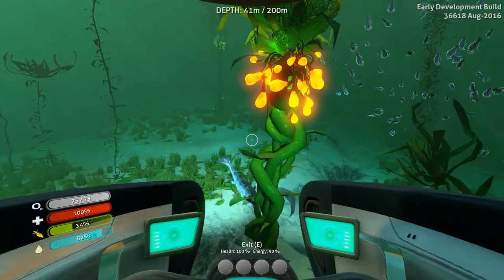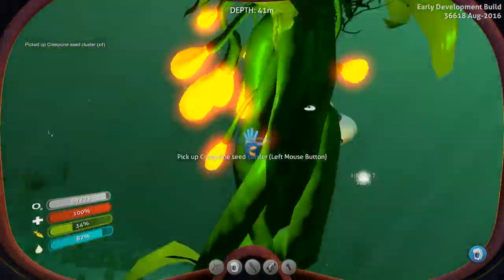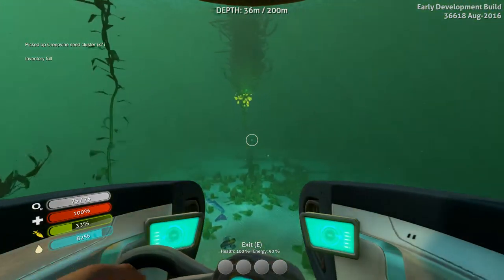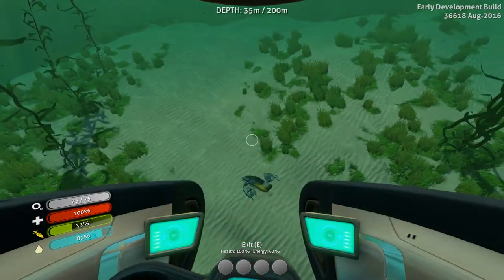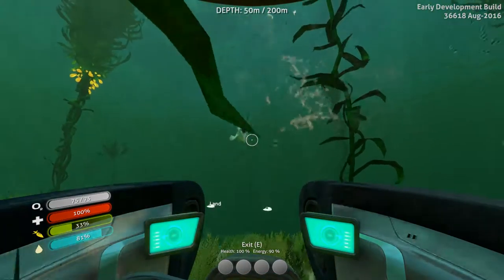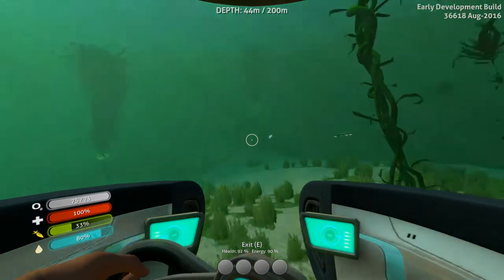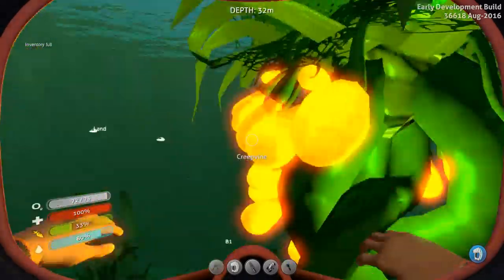I am currently finding all of the bits that I'm going to need to craft up the moon pool. Because I believe the moon pool is the thing that I use to dock the ship and then add modifications to it.